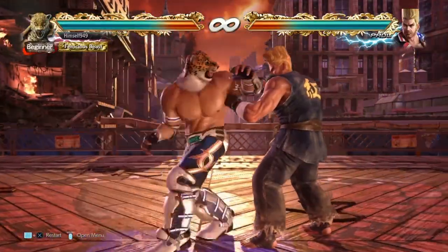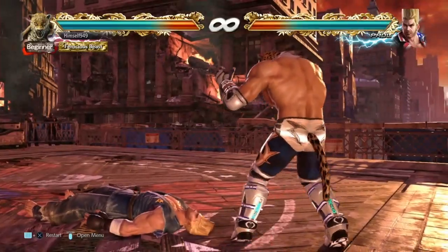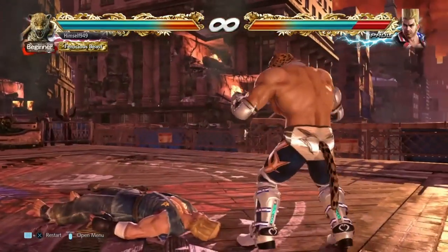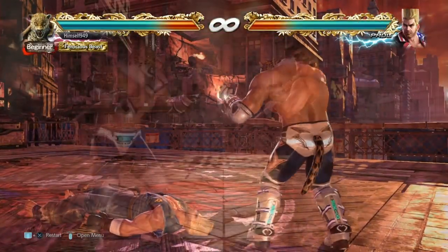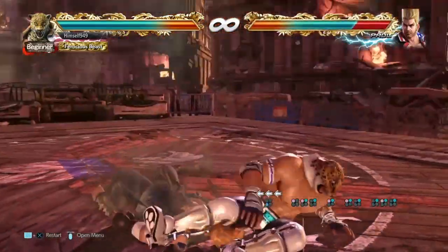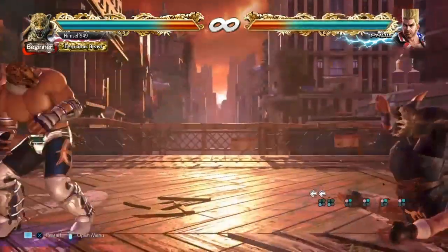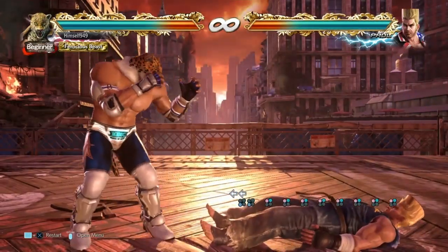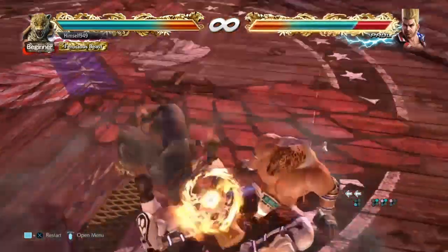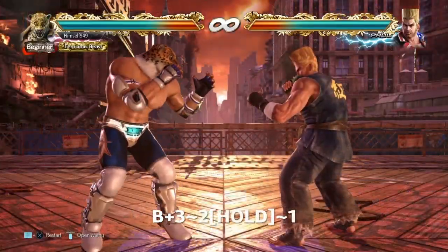So we have Oki and we have application. But how do we land that just frame in the first place? There are three ways. The first is learning the timing - the just frame window is 5 frames, so there's some leniency to it. The second is just mashing it out. If you mash it out right, there's a chance you'll get the input, but if you don't, you get 1 plus 2, 1 and you look stupid. The third way is my own personal discovery, and it's both easier and way more consistent.